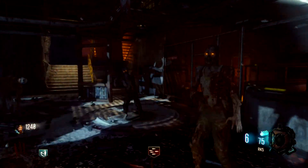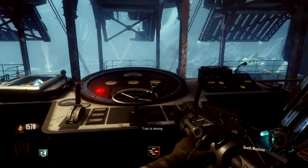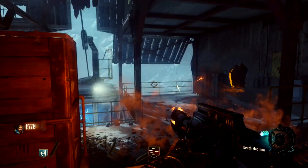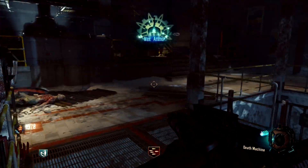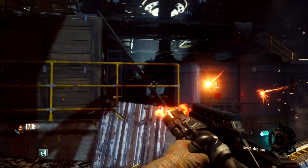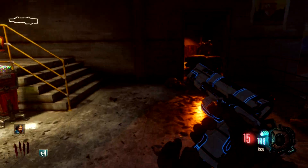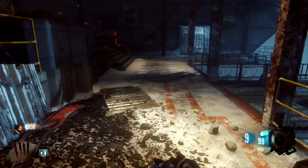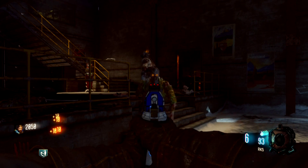Coming in at number 4, we have the death machine. This thing is an absolute beast, and the only reason I didn't put it higher is because I think there are a few things that are better than it. The death machine can rip through hordes, panzers, special zombies, spiders — anything at all. It gets its job done, lasts for quite a while, and can help you get out of a lot of situations.